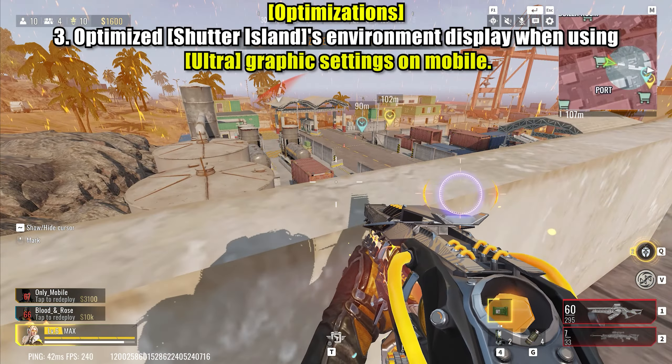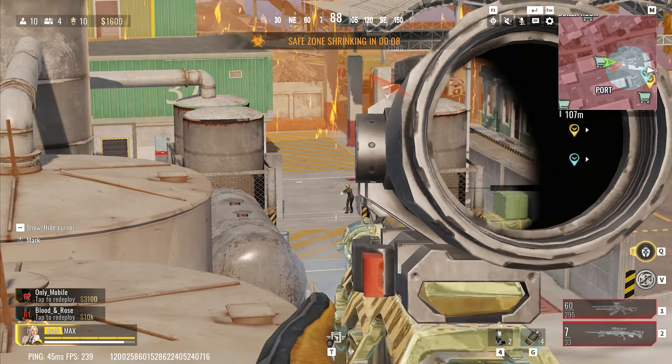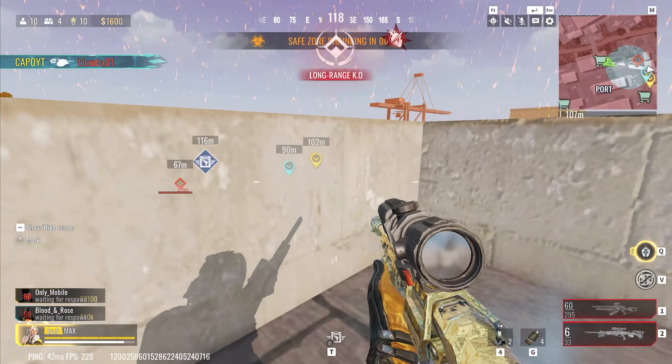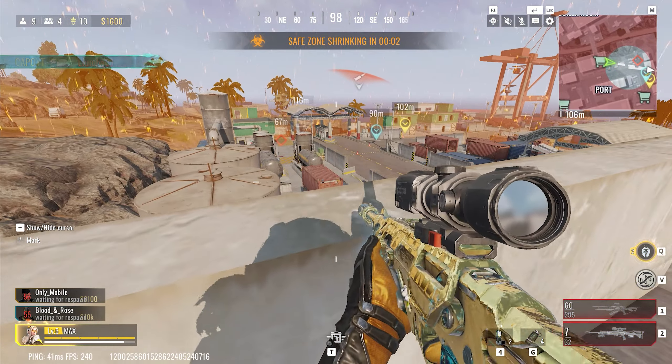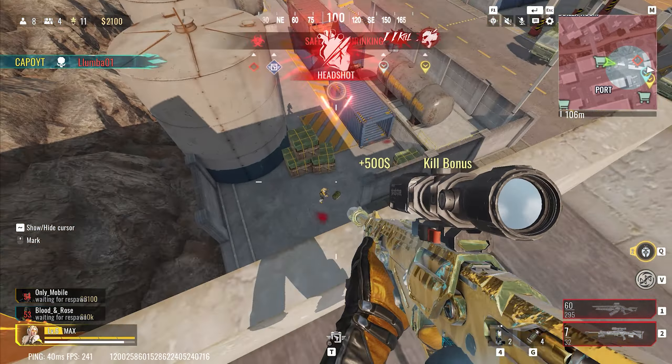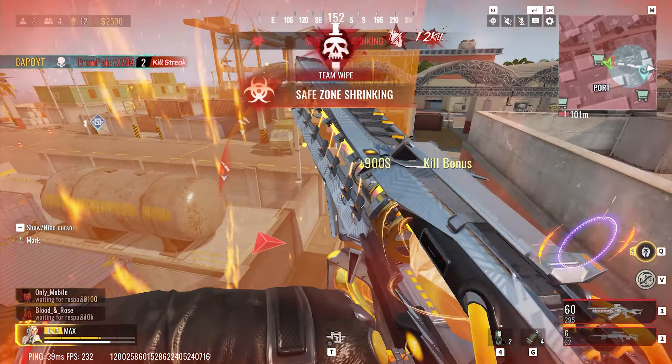Improved graphics on Shutter Island for ultra settings. Players using the ultra graphics settings on mobile devices can now enjoy an even more visually stunning experience on Shutter Island. This optimization enhances the display of the island's environment, including details like textures, lighting, and effects, providing a more immersive gameplay experience.